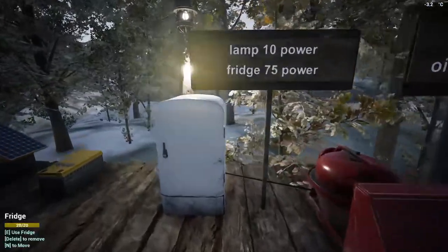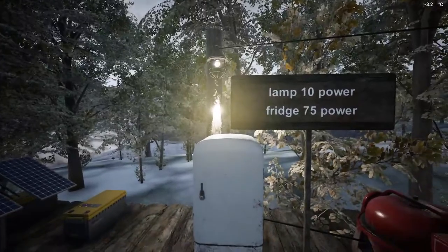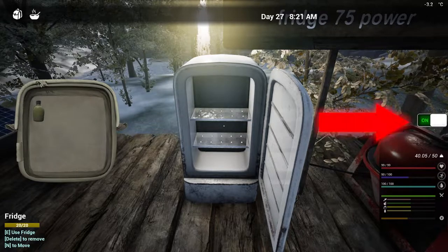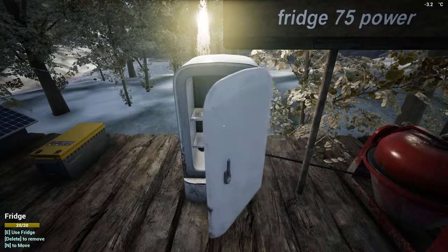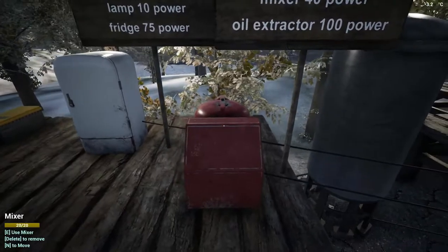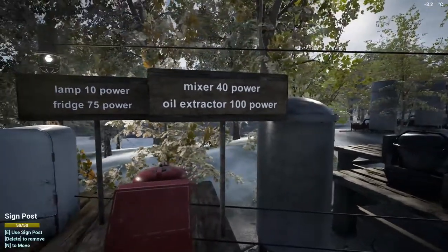Here's a showcase of everything that uses power and how much it uses. The fridge uses 75 power, while the ceiling light only uses 10 power. The toggle on the right doesn't turn the fridge on or off — it just shows if it is on or off. The mixer only uses 40 power and you do not need it on all the time; I recommend turning it off when you are not using it.